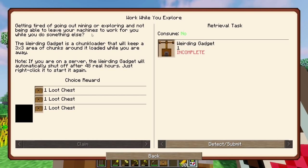Getting tired of going out mining or exploring and not being able to leave your machines to work for you while you do something else? The weirding gadget is a chunk loader that will keep a three by three area of chunks around and loaded while you're away. Note: if you're on a server, the weirding gadget will automatically shut off after 48 real hours — just right-click to start it again.